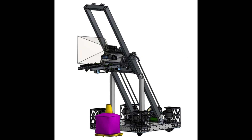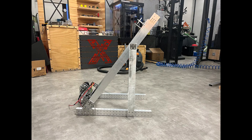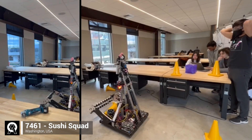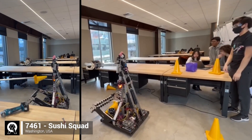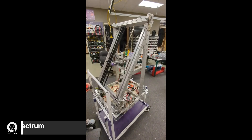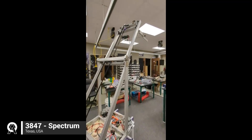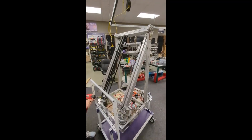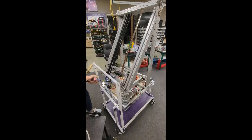Team 6838 went with a tilted elevator design with an intake on a slider as the end effector. Team 7461 designed and built an AlphaBot, which they plan on using for software testing. Team 3847 showed off their AlphaBot's elevator design, which uses a timing belt and idler pulleys as its motion system.